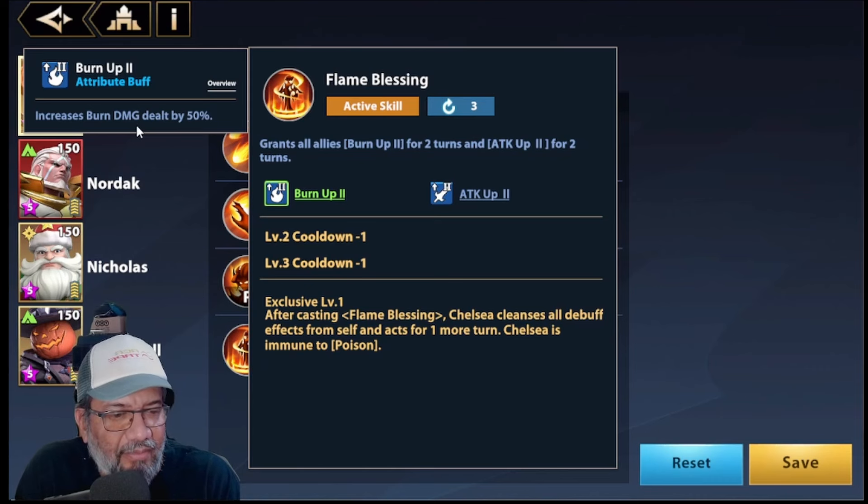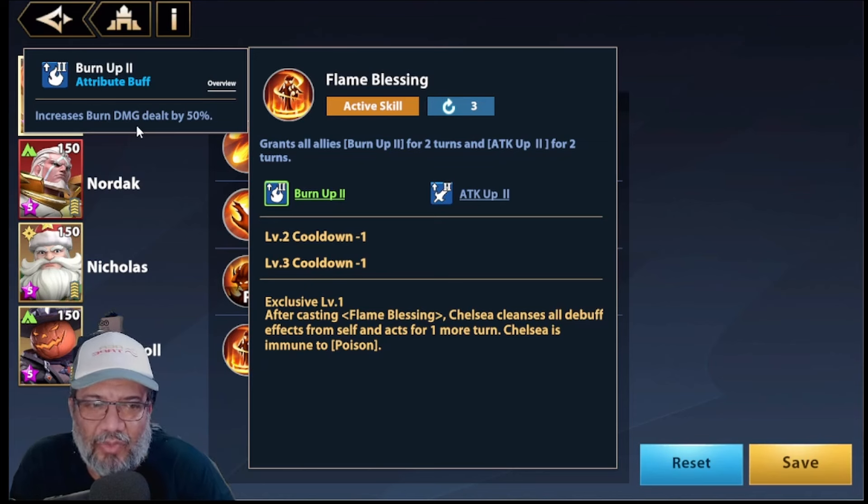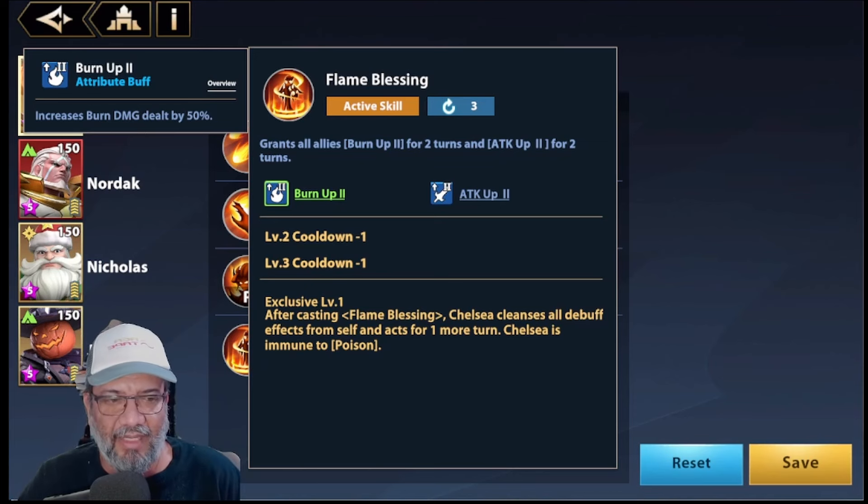Why is Burn Up relevant? Because with her ultimate, she grants all allies Burn Up 2 for two turns and Attack Up 2 for two turns. Burn Up 2 increases burn damage by 50%, so she will definitely boost burn compositions. After launching Blazing Flame, Chelsea cleanses all her debuffs, acts for an additional turn, and is immune to poison. Many people thought this would be important for arena, but she is not very good there — for countering Nita we have Son Wukong, so don't bother with that.